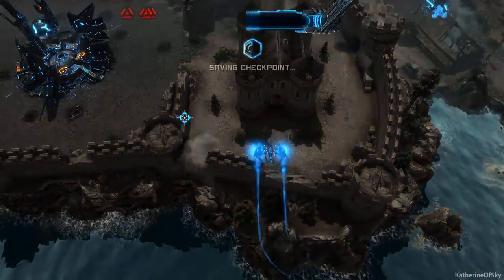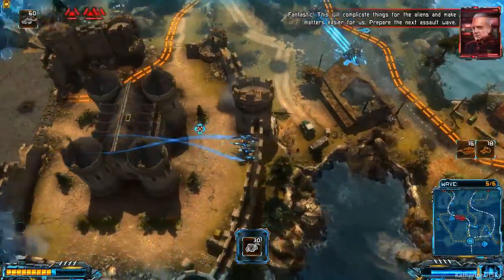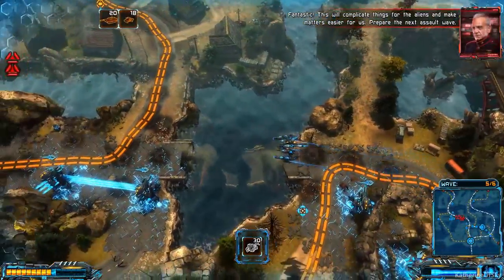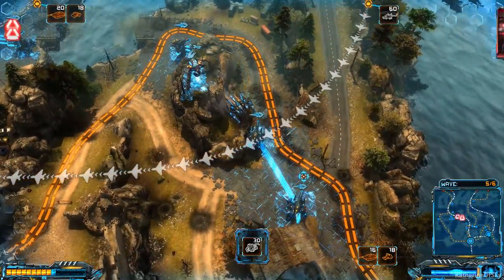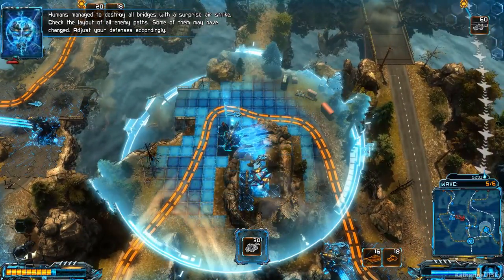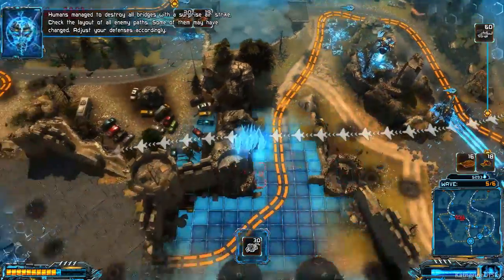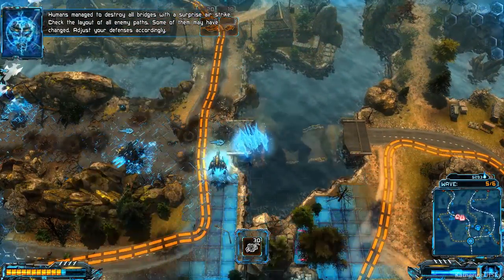So where are our paths going to be? Fantastic — this will complicate things for the aliens and make matters easier for us. Prepare the next assault wave. Manage to destroy all bridges with the surprise airstrike — check the layout of all enemy paths, some of them may have changed. Adjust your defenses accordingly.